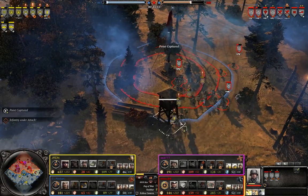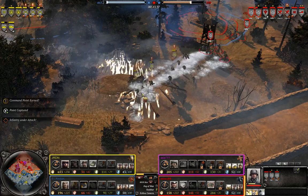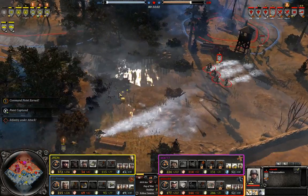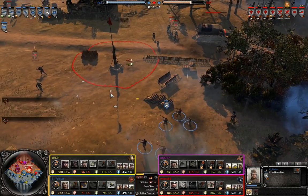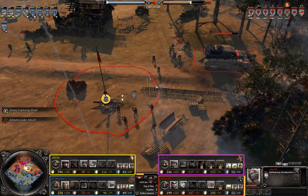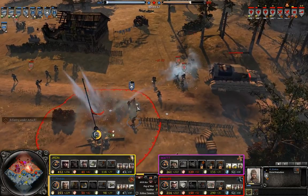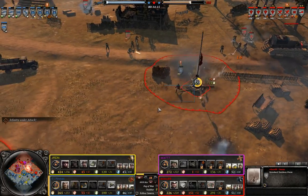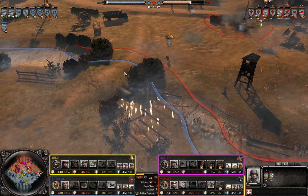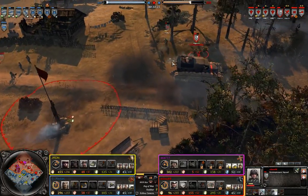The American squads will actually lose the engagement, which is very interesting, and the lieutenant might actually go down — he's going to go down in the red cover from the Sturmgewehr-equipped Volksgrenadiers. There's also a penal squad coming in to try and do some damage to the battlegroup headquarters, perhaps with a satchel charge or to catch retreating squads. However at this point I feel like it's going to get wiped if it doesn't retreat quickly enough. A lot of damage actually from the satchel charge against the German squads that were not at all separated.